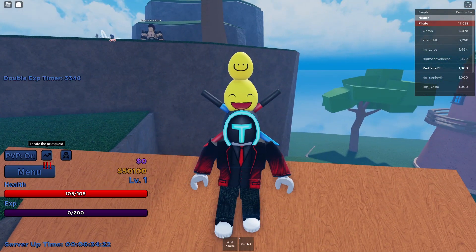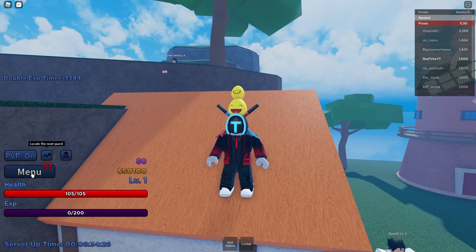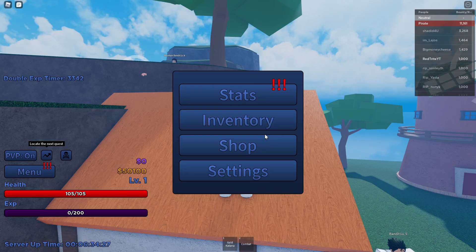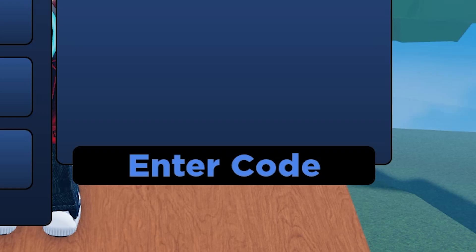So guys, follow me — go over here to the menu. As you can see, this inventory thing pops up, and right here you can see settings and the code menu. It's right over here, so we're just gonna start with our first code.